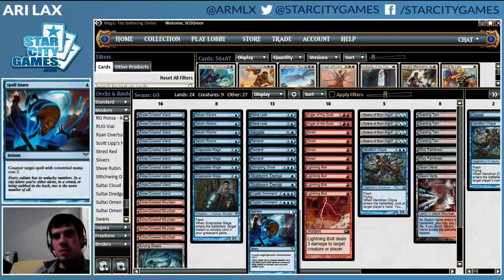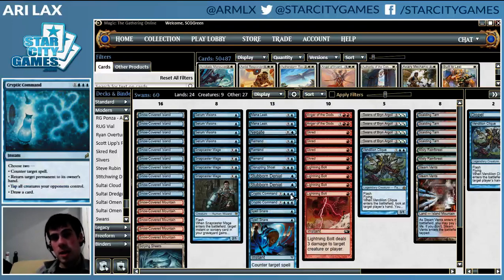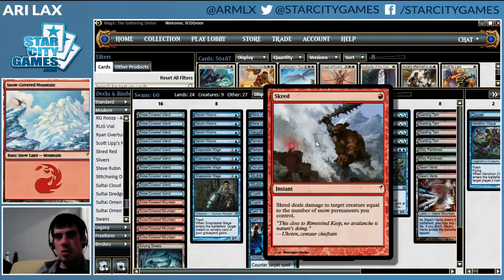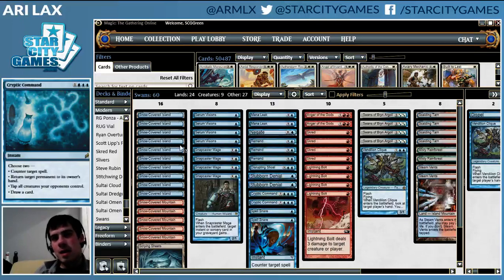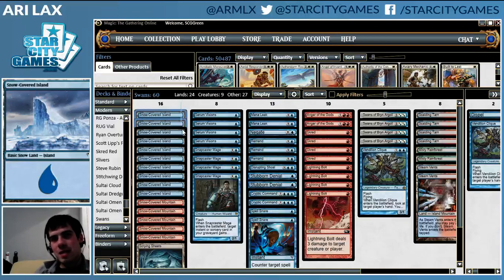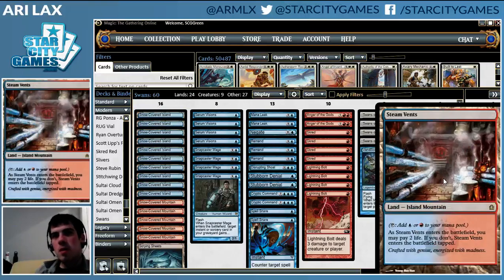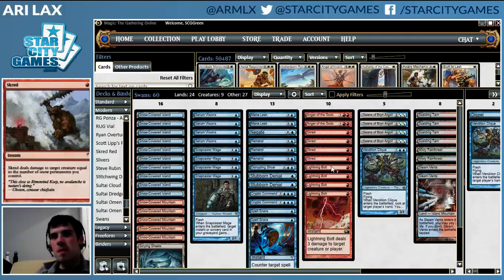We've got some Cryptic Commands and some Spell Snares. It's worth noting that the mana base for this deck is significantly worse than your typical blue-red deck. You are lighter on fetch lands and therefore heavier on snow mountains, because you need snow mountains that you actually fetch to spread people with. So that's the issue with Cryptic Command here. I think the mana base is a little sketchy — it could be improved — but there's this tipping point of how often are you fetching Steam Vents versus how often is that making your Skred spreads terrible? So we'll have to see on that.